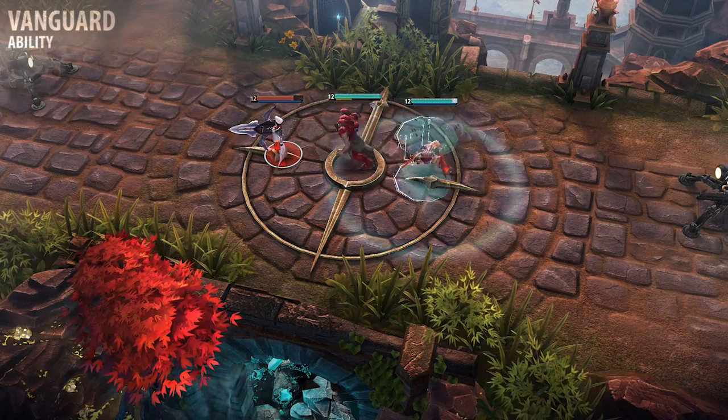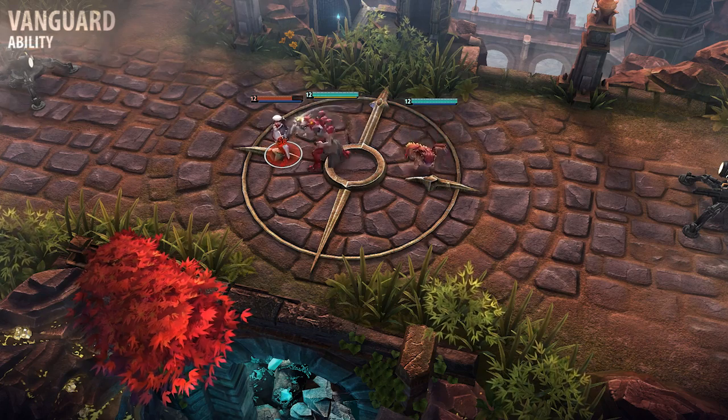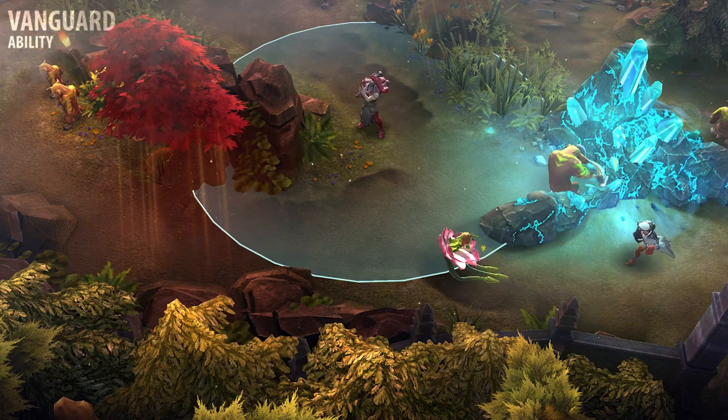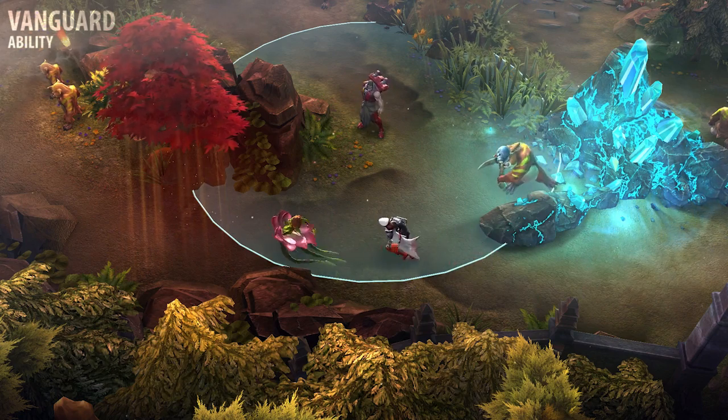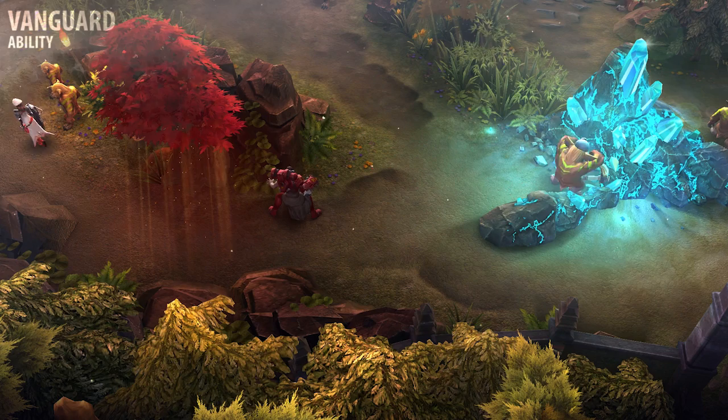Vanguard's Overdrive grants a burst of bonus Vengeance when Arden uses the ability on someone other than himself. I recommend learning Vanguard at level 2, unless you're likely going to need it for an early fight. After this, upgrade Vanguard first and take its Overdrive if you're playing Arden as a protector.